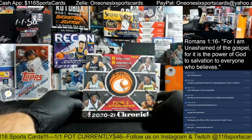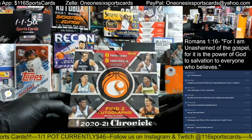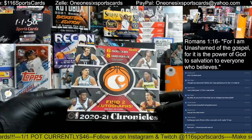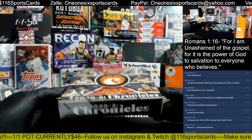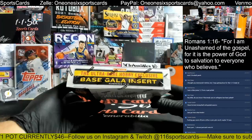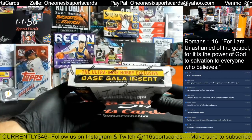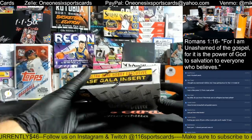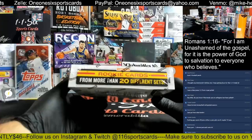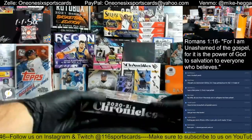We're going to do Chronicles first. This is the first box of Chronicles I'm opening — six packs per box, eight cards per pack. Find two autographs per box on average, so there's not a hit in every pack. The Ultra Rare Hobby Exclusive Base Gala Insert numbered to eight — we're looking for that. Rookie cards from more than 20 different sets.